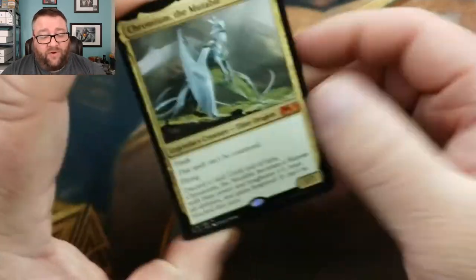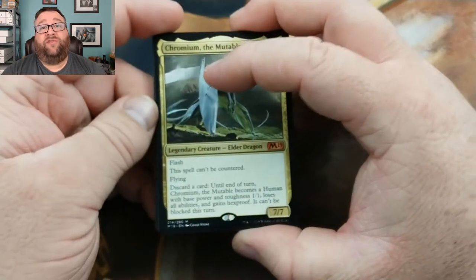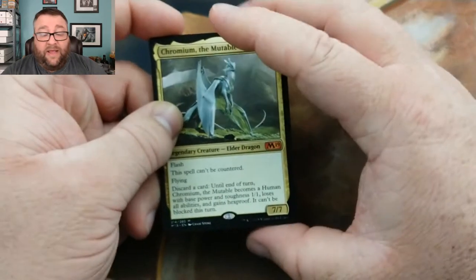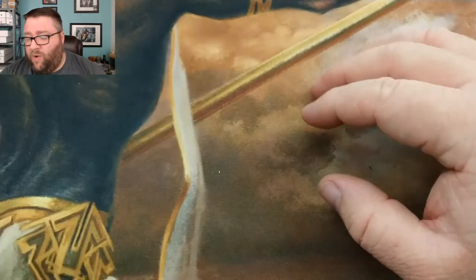Every other week we're going to update what trades we made during that particular two-week block. I think this is going to be fun. So we're going to go ahead and put those aside. Now the other pack openings we're doing today are our Patreon people.